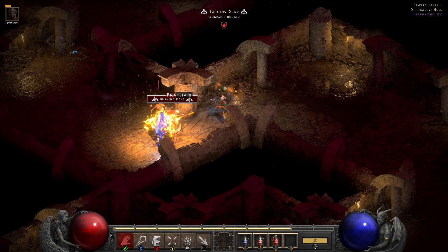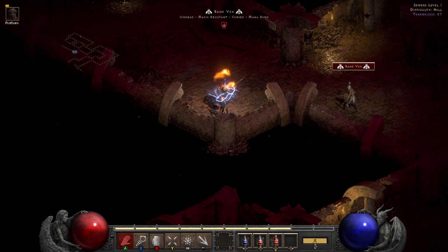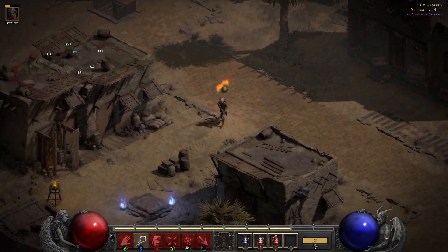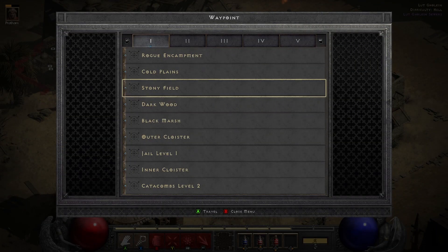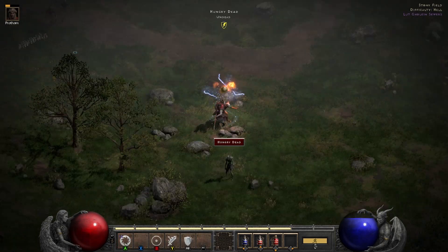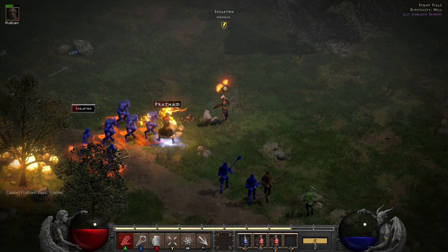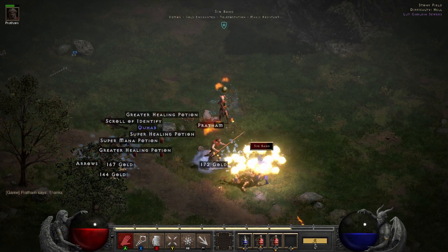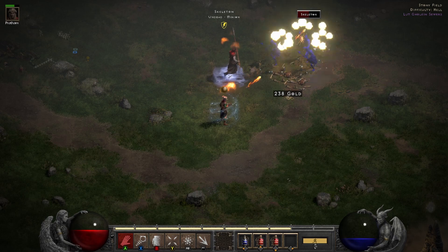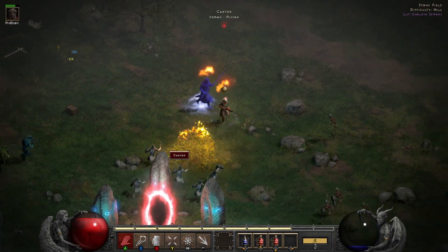These are fire immunes here — you're not going to do anything against fire immunes. Not the best area. Like with the cold build, if you don't have a fire torch charm yet you really have to check which terror zones you can do. What I really want to show is the cow level — this build is great in the cow level, as you can see we do tons of damage.